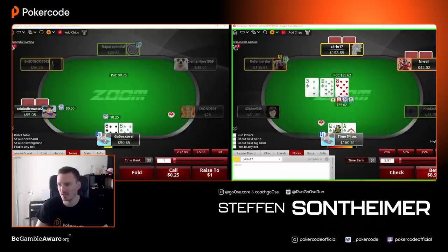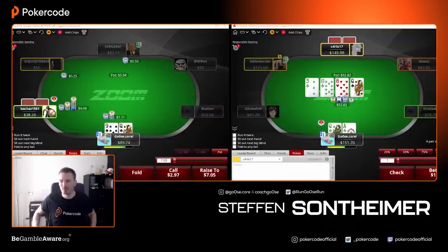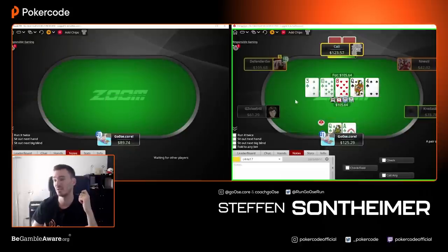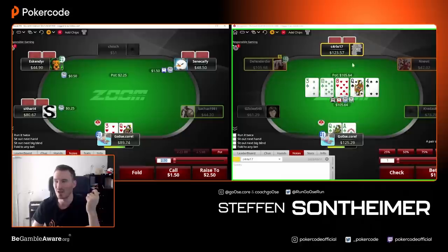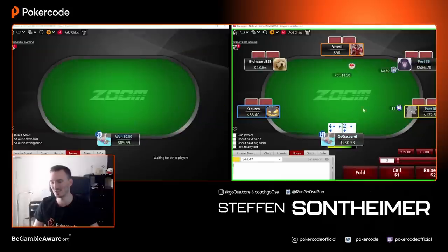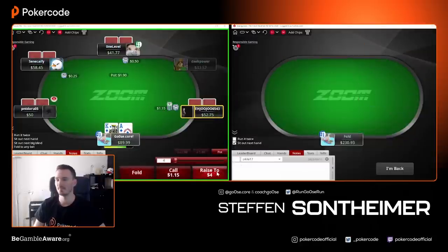Is pocket tens cold-calling here for 160 big blinds in a spot where this guy can always jam? If he has ace-king the money is going in the middle. I'm happy to stack up against him — he's in a horrible sandwich position. I need to keep barreling; checking doesn't help me. If the river is not a club I have the same decision. It ends up check-check on the river. He has seven-eight of clubs — kind of ridiculous to just cold call there — but okay, we got the 230.